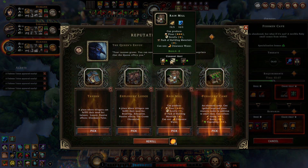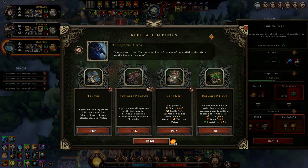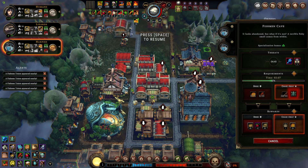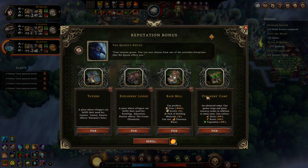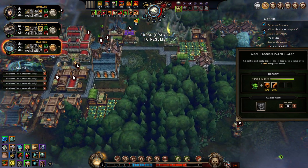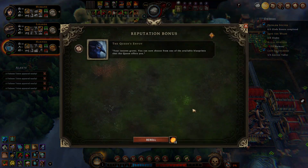New building — let's see. Tavern: a place where villagers can fulfill their needs for leisure, luxury, passive effects, and Gleamman Tales. Plus 3 to global resolve. Problem is we don't have any beer, so this would not be very good. Brawling education. Rain meal and forager's camp — forager's camp can grab big vegetables, and we actually have some big vegetables. But we are producing lots of vegetables so it's not really that needed. So basically everything we just got offered is so-so.